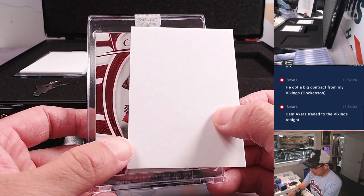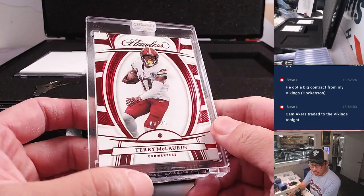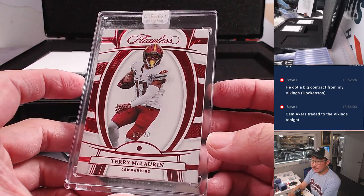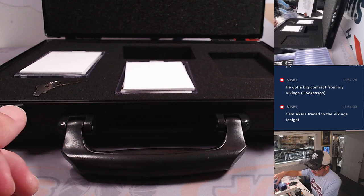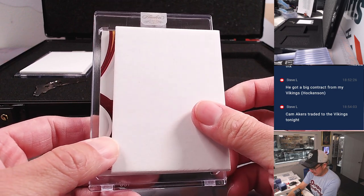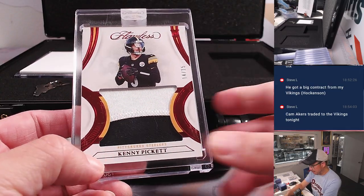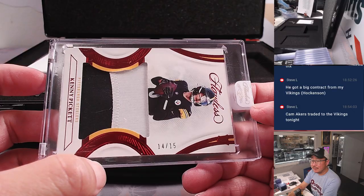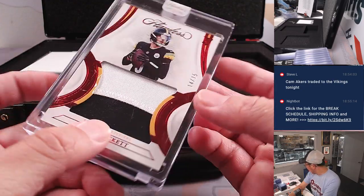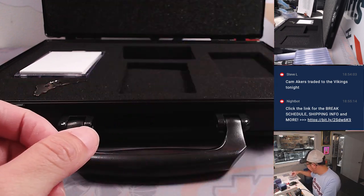Good luck, everybody — final three encased cards. We have Terry McLaurin, 8 out of 20. Washington eight is for Eric. Then that is Kenny Pickett, 14 out of 15 — needed some ink, but Pittsburgh four. Pittsburgh number four will be Brian Frank. Some people in the chat were calling for some Kenny Pickett.